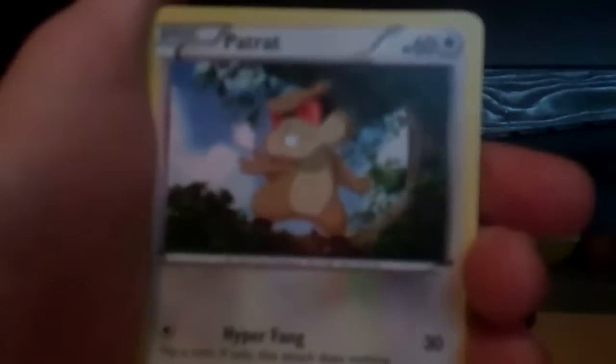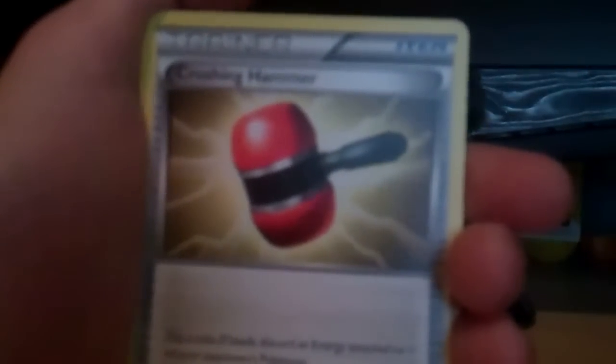Tornadus pack. Gothita, Sandile, Boldore, Woobat, Patrat, Patrat, Drillbur, Crushing Hammer — oh, that's new: flip a coin, if heads discard an energy attached to one of your opponent's Pokémon. Sigilyph, Gotharita as an uncommon, and the rare is just a Krokorok. Bad, bad, bad pulls.